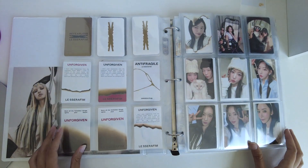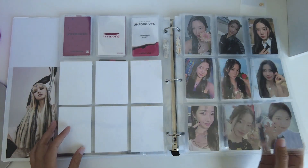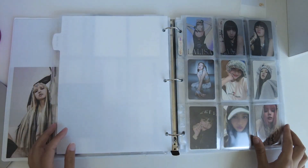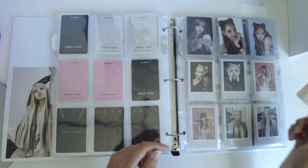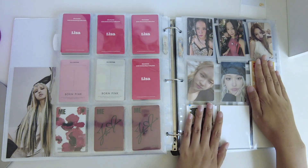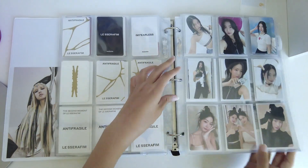Looks really good — this collection is really pretty. For Le Sserafim, I collect Sakura and Kazuha. And for Blackpink, I collect Lisa. Today I have this random Jennie that I traded. That's it for this binder.